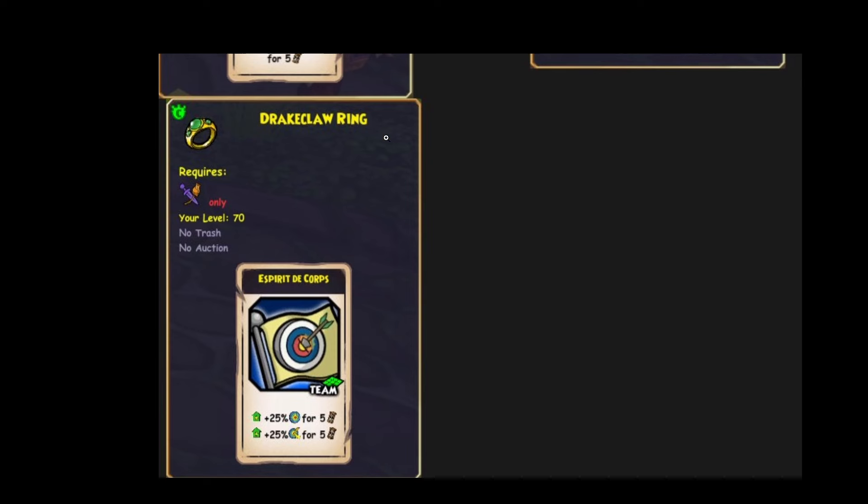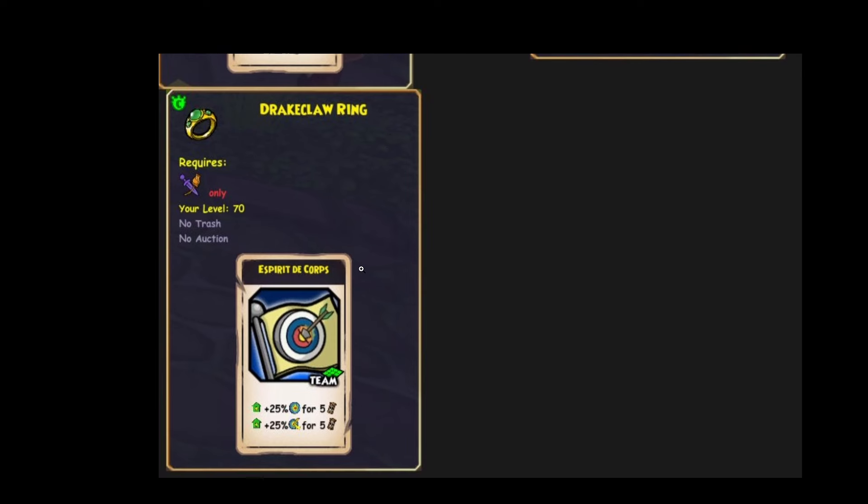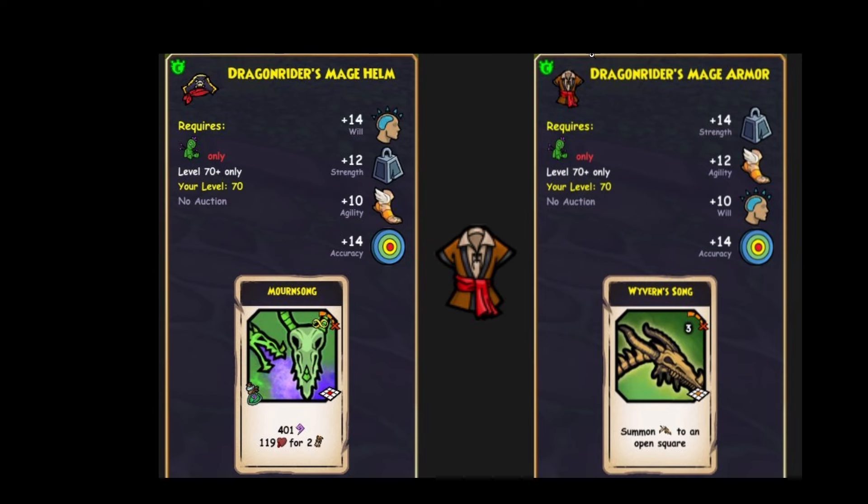And the ring is really solid — a 25% accuracy buff and 25% dodge buff for 5 turns. This is what I'm talking about. Finally, Swashbuckers get some love. And last but not least, we've got Witch Doctors. 14 will, 14 accuracy, and the Bone Drake spell.